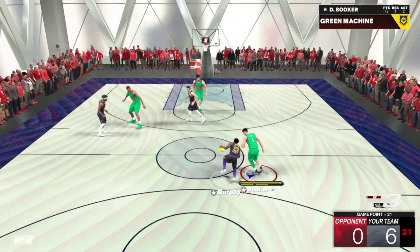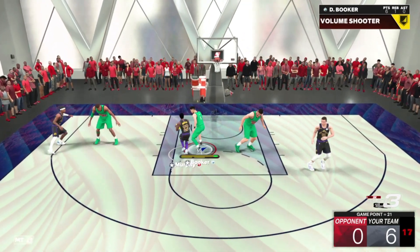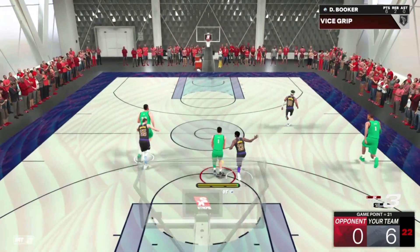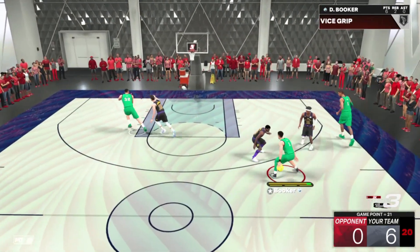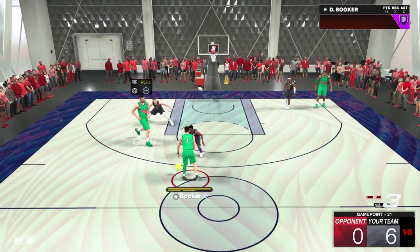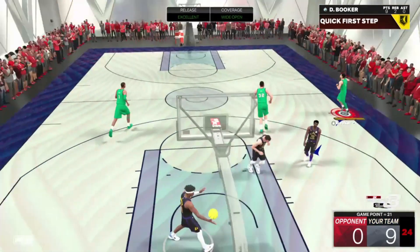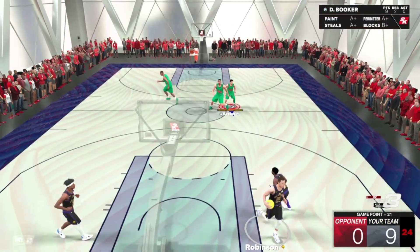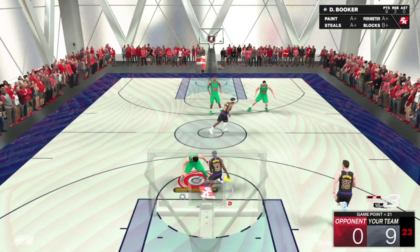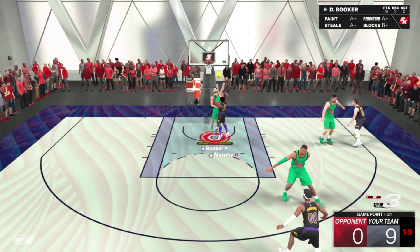I guess today we're going to be answering: is he really worth picking up? Because there are some other point guards. We did end up getting that pink diamond Damian Lillard card today for domination. So it's going to be interesting to see, when people start getting him, if he's going to be better than this Devin Booker. That's a green again — that's why that leaner is so good. It's actually amazing, such a good leaner, so overpowered.